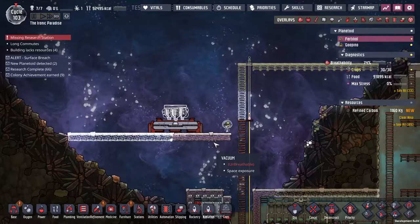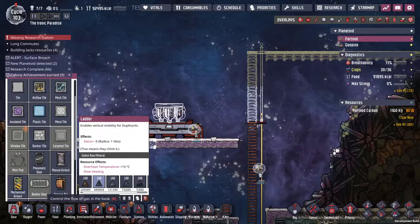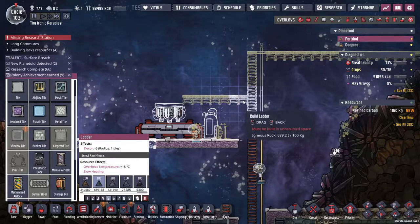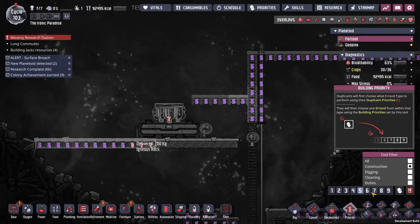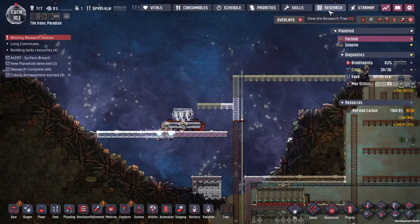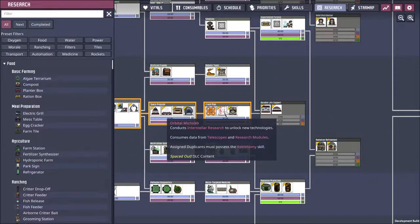It just seems like I'm missing something. How tall were these? Yeah so that's got to go like that. Like I don't think I'm seeing the orbital research — which obviously I must have — there it is, orbital micro lab. Consumes data from telescopes and research modules.